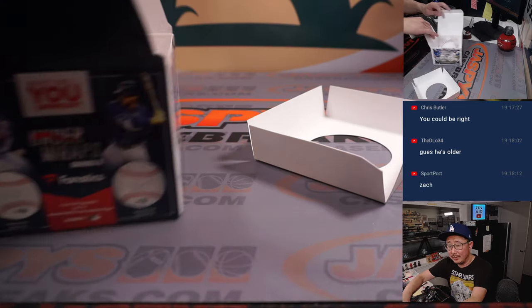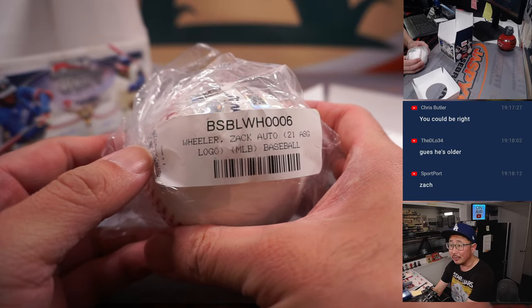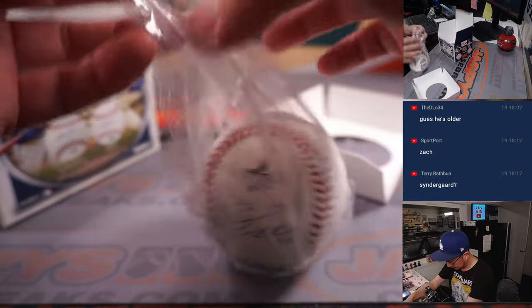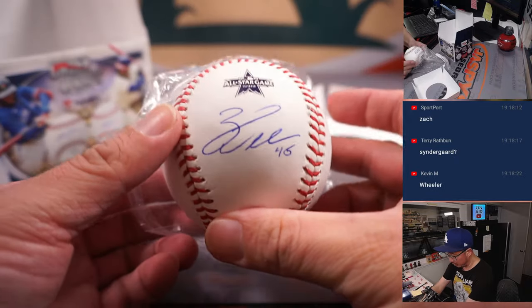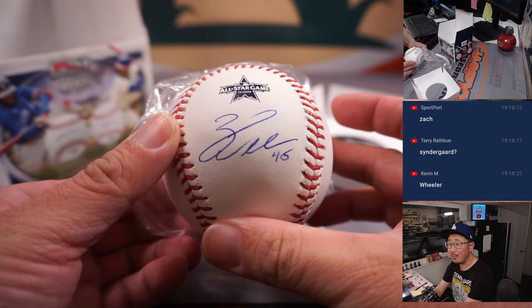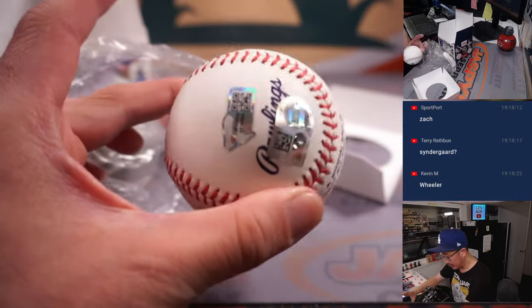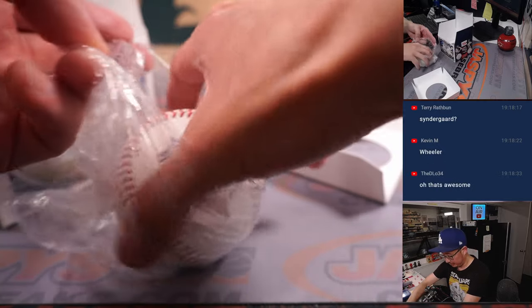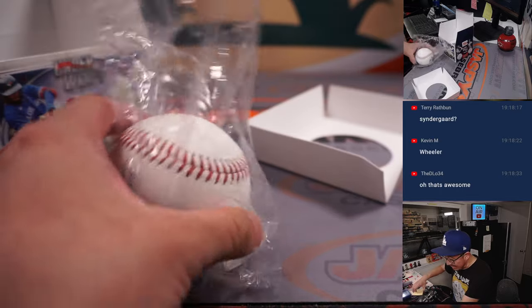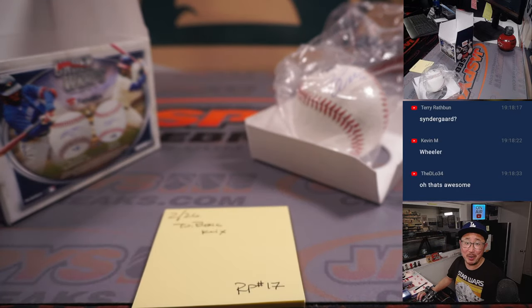Sportport's got it! Zach Wheeler had a really nice season last year and was an All-Star the season before. There's the All-Star game ball, there's his autograph. You should have all of the authentication stickers right there. And that's Eric Clicks with that one. There you go, Eric. There you go, everybody.